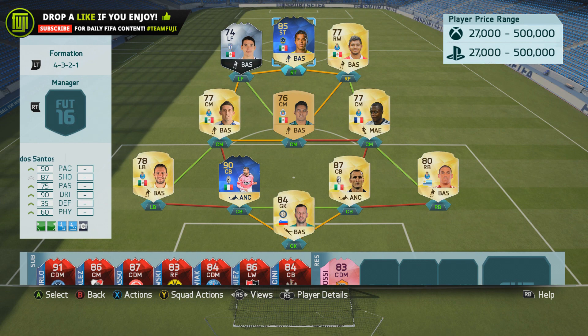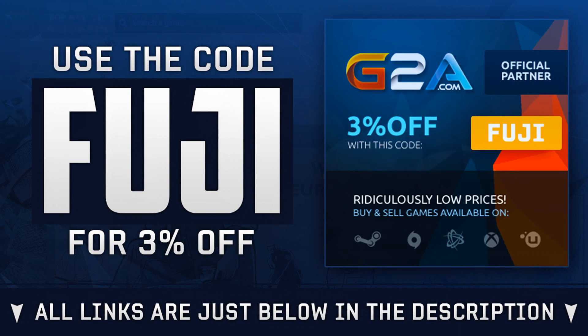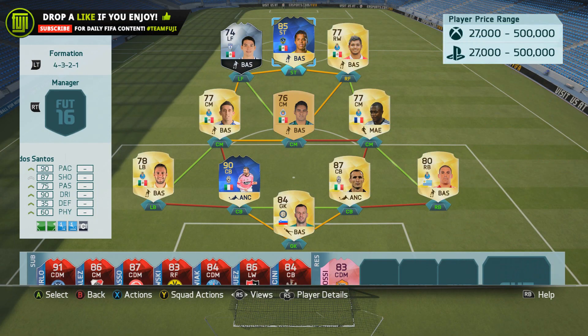For this review today we're taking a look at the 85-rated Dos Santos — very, very nice card. Let me know in the comment section if you want me to check out any of the other players. If you need Ultimate Team coins, head over to peopleultimateteamcoins.com — links below in the description, use the code 'Fuji' to get yourself a discount. Or if you're wishing to purchase games, head over to G2A and also use that code 'Fuji'.